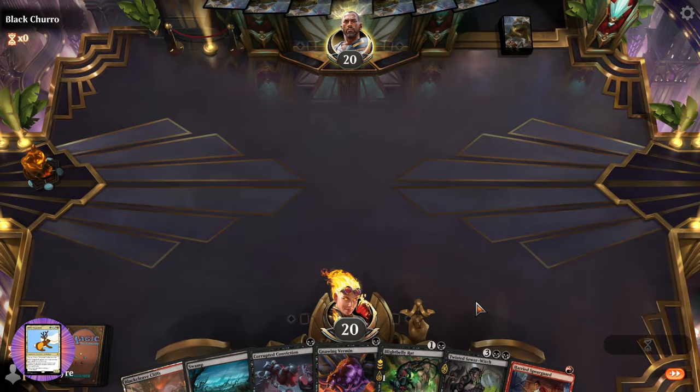Get out the rats — now we can do some poisoning. Five poison counters, holy moly! It's looking promising — don't want to jinx it. No maximum hand size, here we go. Let's start pouring out our hand. We need some card draw.